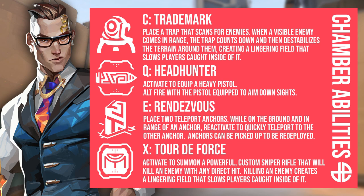His E ability is Rendezvous — place two teleport anchors while on the ground, and in range of an anchor, reactivate to quickly teleport to the other anchor. Anchors can be picked up and redeployed. His ultimate, Tour de Force, summons a powerful custom sniper rifle that kills an enemy on any direct hit, and killing an enemy creates a lingering field that slows players caught inside. So two of his abilities have weapons involved, which is pretty interesting.